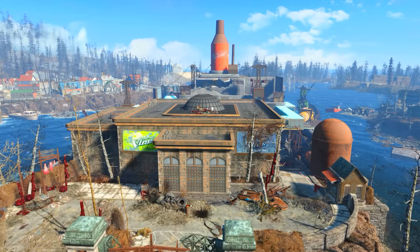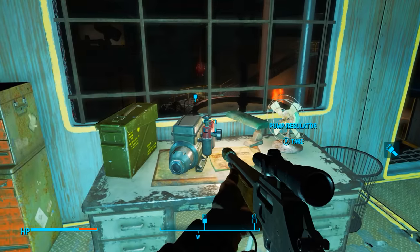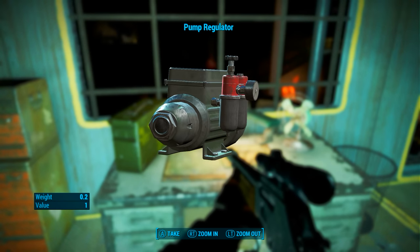Next we will have to head to the Vim Factory. Just a warning — this place is rather heavily populated with super mutants so come prepared for a fight with them. But once inside, on a table we will find the pump we have been looking for.